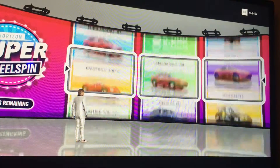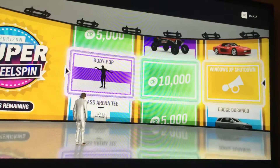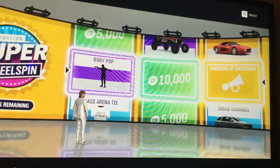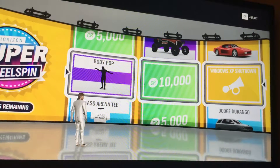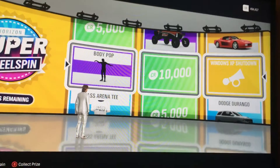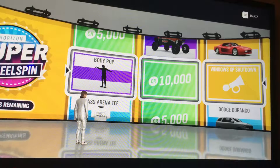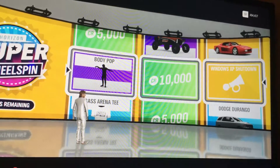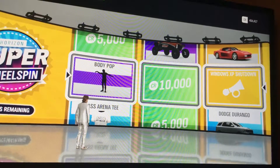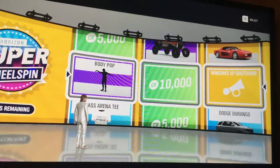Spin number two, let's see what we get. We get some not-great items, but — oh yes! I just got one of the best horns in the entire game: the Windows XP shutdown horn! I'm so glad I caught that on camera. That's one of the best horns you can get, it's amazing. I don't care that we only got 10k and some stupid emote. It's gonna take a lot to beat that — probably a decent Forza Edition plus a decent bit of money in the same spin.